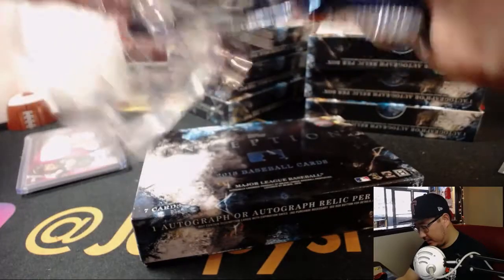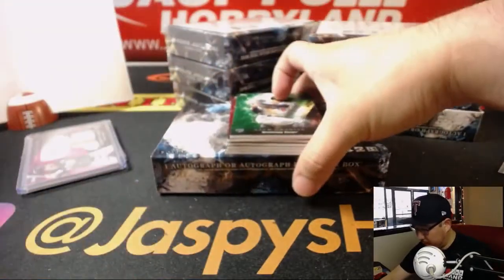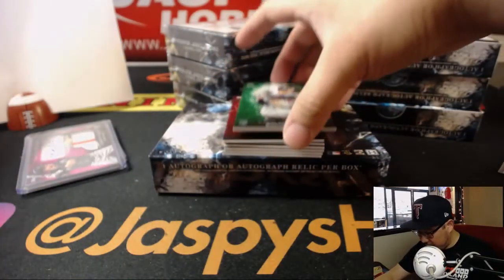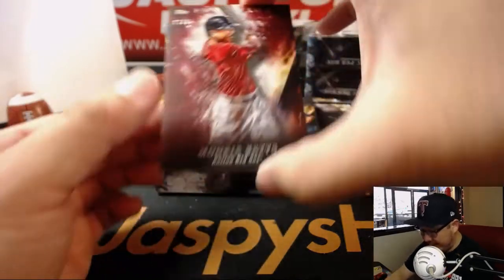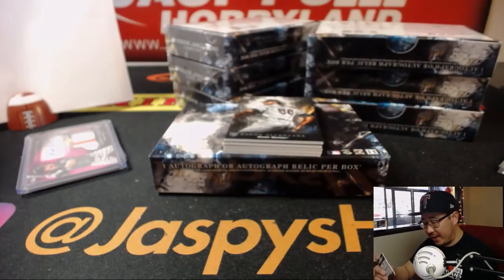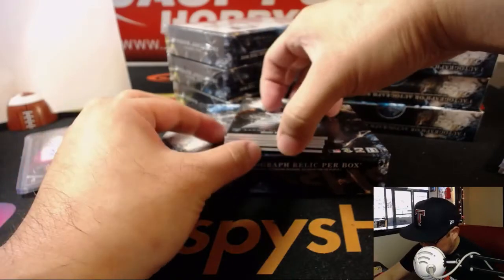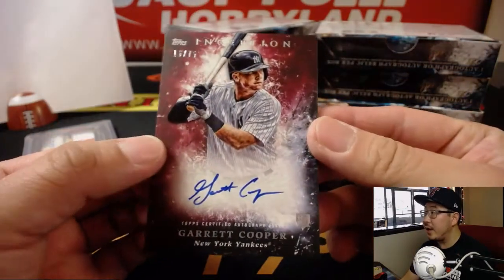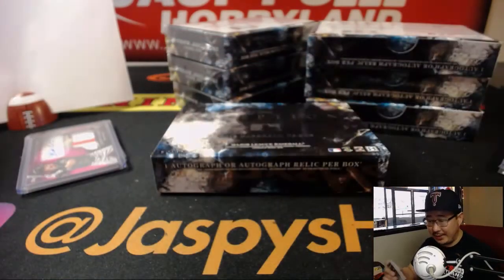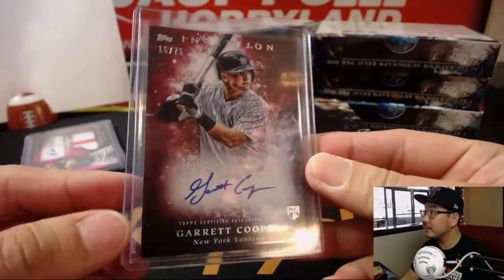Next up, good luck. There's Zach Granite — AL Central, Twins. Mookie Betts, 23 out of 75, for the Bosox — AL East. Alcantara, Marquez, Granite. And behind Dustin Fowler is Garrett Cooper — 16 out of 75 for the New York Yankees — AL East, Jeff Dorlak.